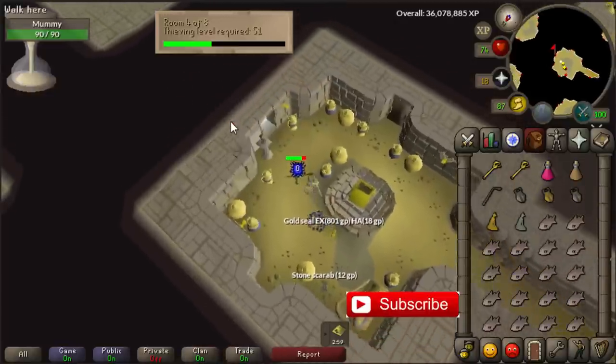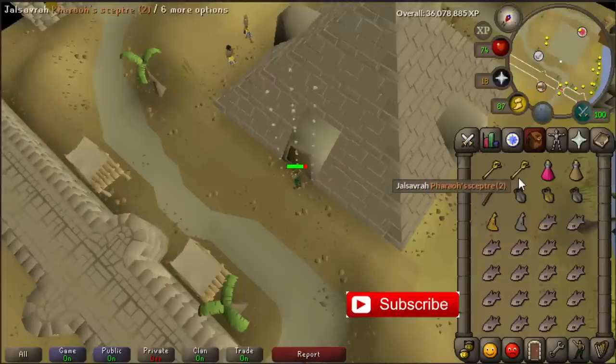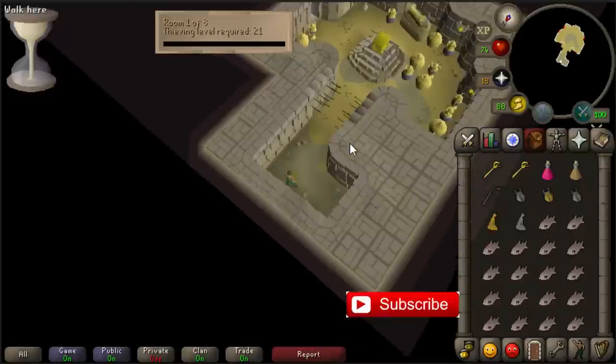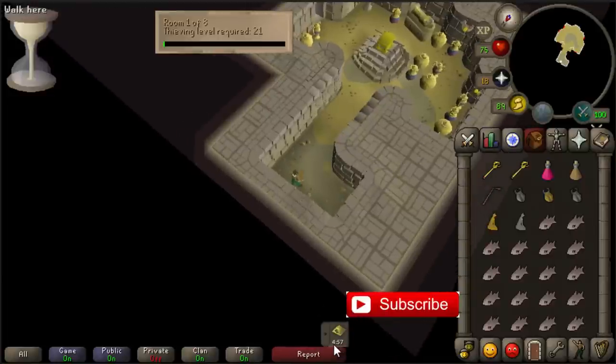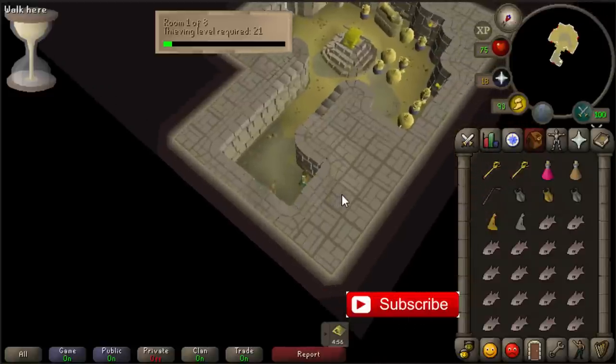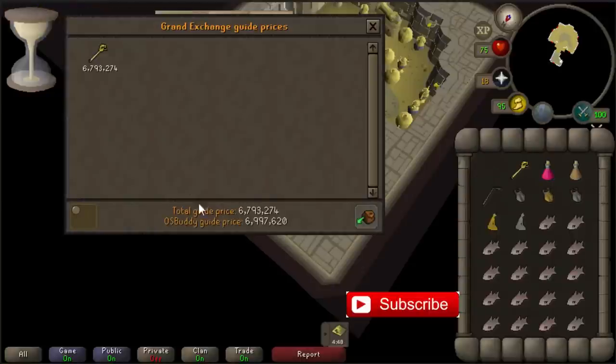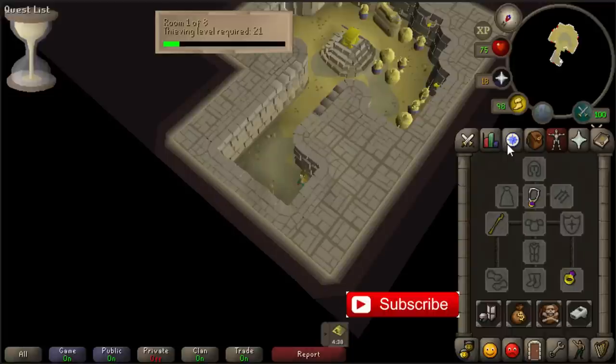Quick leave and you're back outside. Teleport again to Jalsavrah and start the minigame again — just repeat the same thing the whole time. If you do this fast it will take two minutes or less per trip. If you can reach level 61 or 71 you can do this even faster. This is the best money making method I uploaded this month. On long term it might be boring, but think about the money and thieving experience — 1.7 million an hour just from hunting the Pharaoh's scepter. I hope you enjoyed this video, subscribe for more money making guides, thanks for watching.